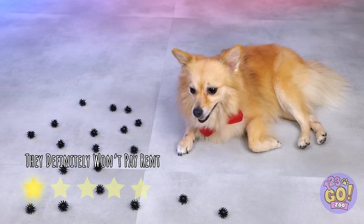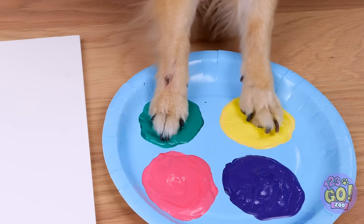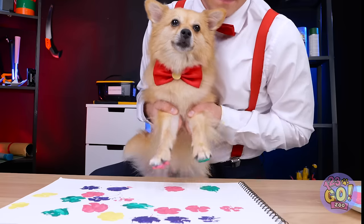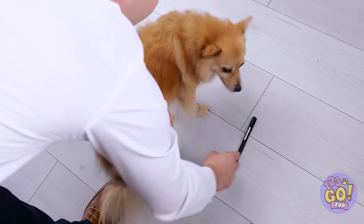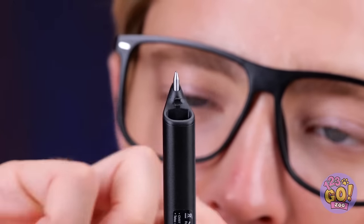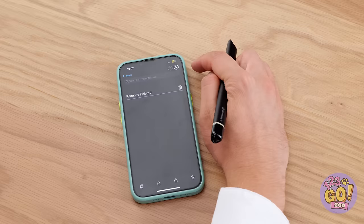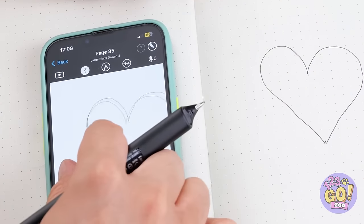The best part — they make Cookie feel like a giant. It's time for some arts and crafts. Who needs a paintbrush when you've got paws? Let's fill up that canvas. But for those of us without paws, a smart pen can come in handy. I just need to make sure it's got a secure connection. Now grab my notebook.